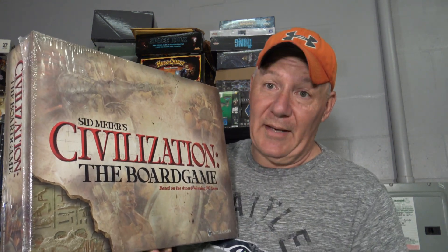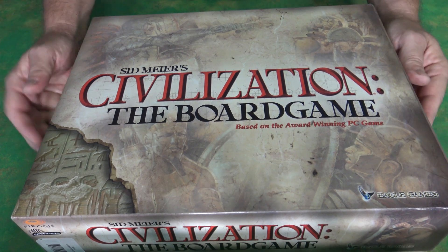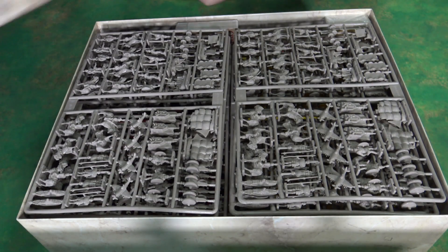Let's go down to the table and open this up. I already took the plastic wrap off because you know how it is — you'll fumble with it for about 20 minutes. Alright, let's take a look and see what's inside.